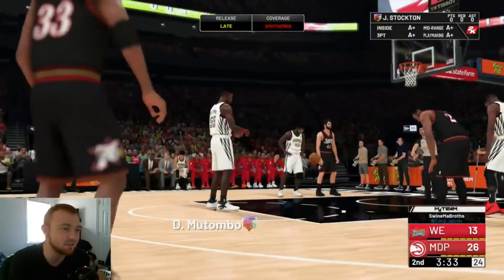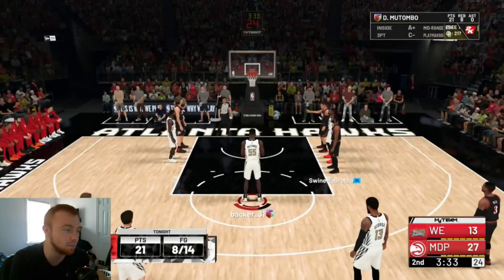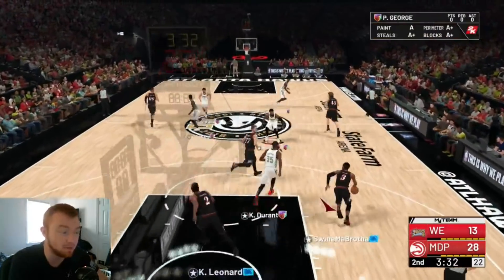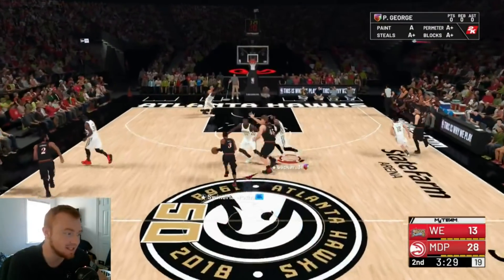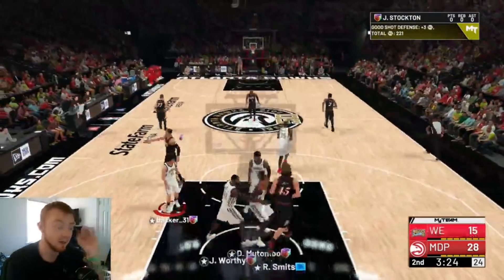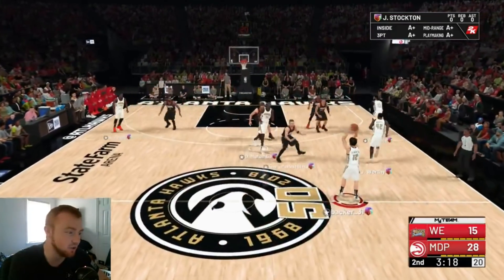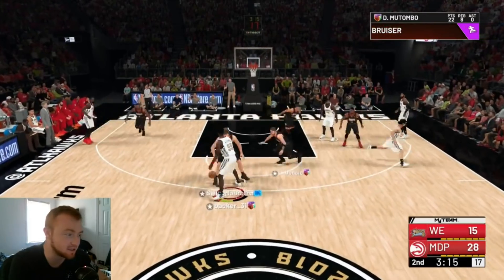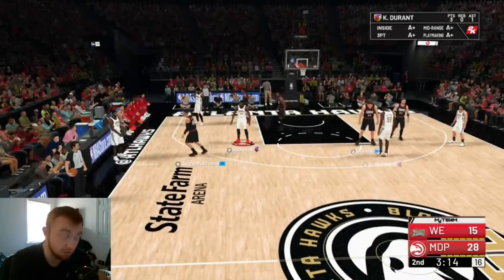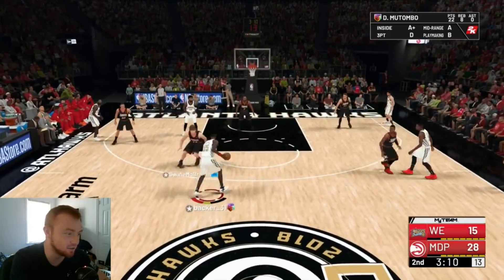Getting back to the free throw line — even his free throw release is nice, so it's not like you're dealing with a bad release. The only thing I never thought I'd say is I was really hoping my opponent would off-ball me this game so I could show you guys how he plays against an off-baller. But like I said, if you can use a center that can't shoot, I think Kembe Mutombo is one of the best centers in this game — if you can get around the fact that he can't shoot.